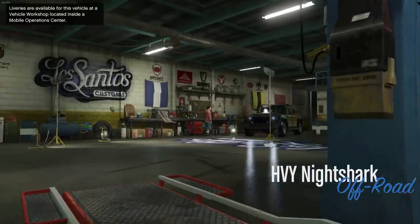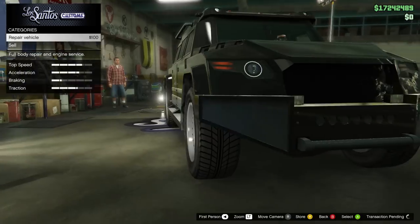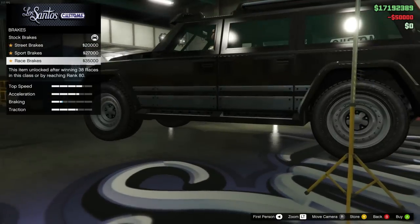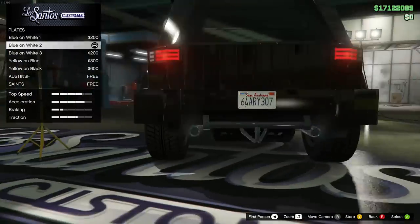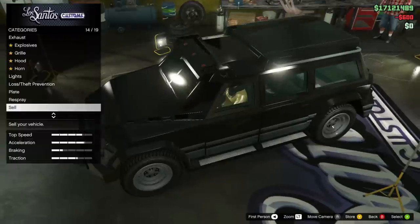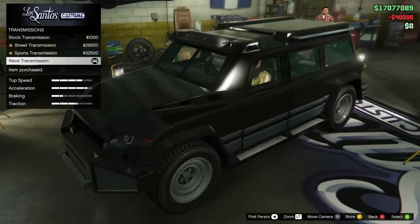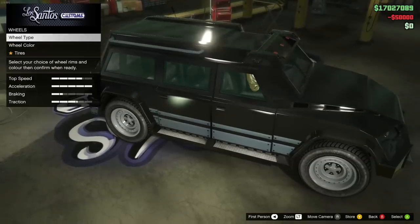The good news is that the Nightshark can be modified at LSC or your MOC, so you don't need a Mobile Operations Center to customize it. You can take it to your office garage and customize it. The only thing you miss at LSC is the livery option — for that you'll need to bring it to the MOC. For everything else, the regular LSC is perfectly fine.